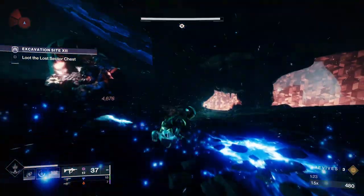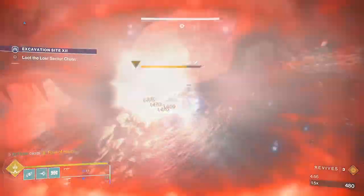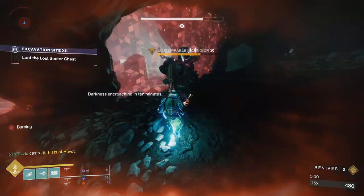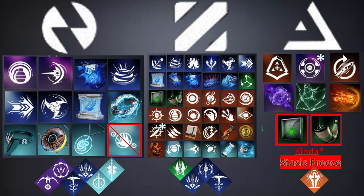I also thought more of the Titan melees might work, and the Fist of Havoc super, but at least for now they do not stun unstoppables. Regardless, as you can see from the infographic I made, we still have a ton of ways to stun unstoppables.